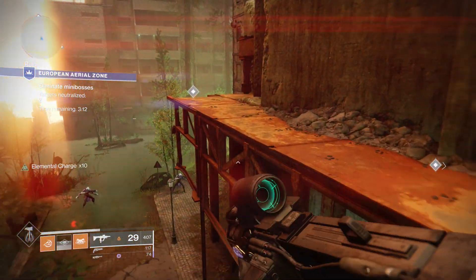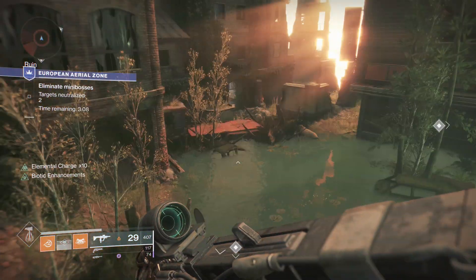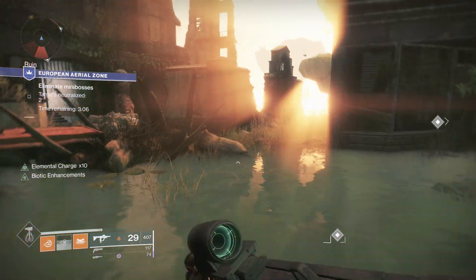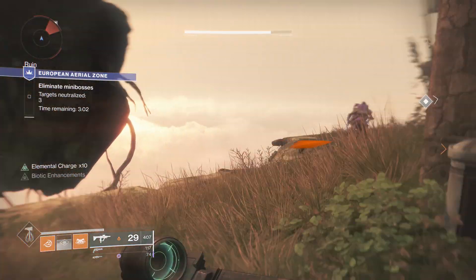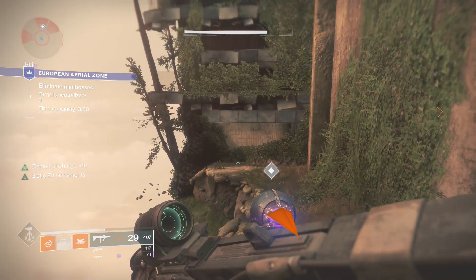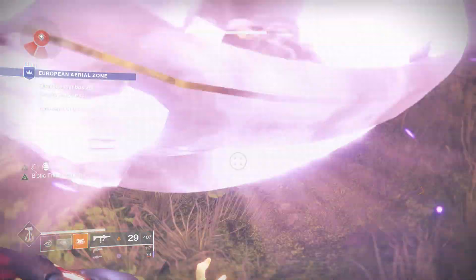Because of the way each element behaves differently, it's good to pay attention to which day you're playing. The flame in front of the statue at the Tower will indicate what element is active that day. It will also be listed on your character screen and when you launch up to orbit.